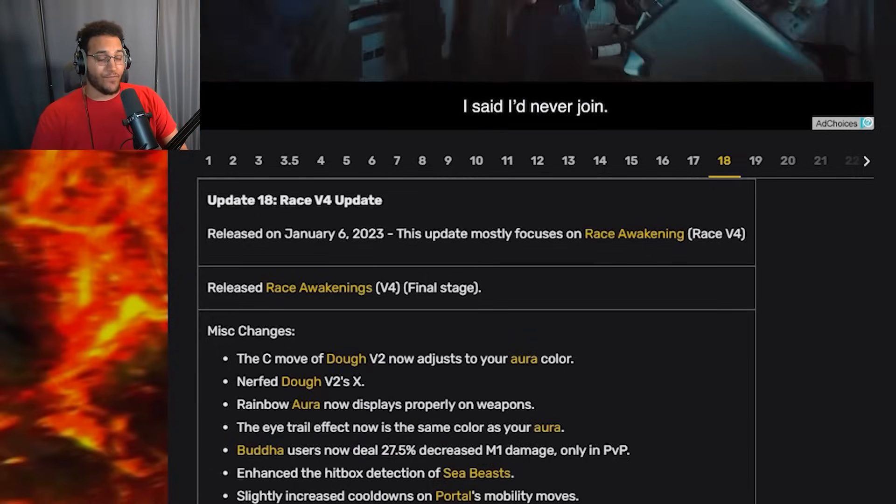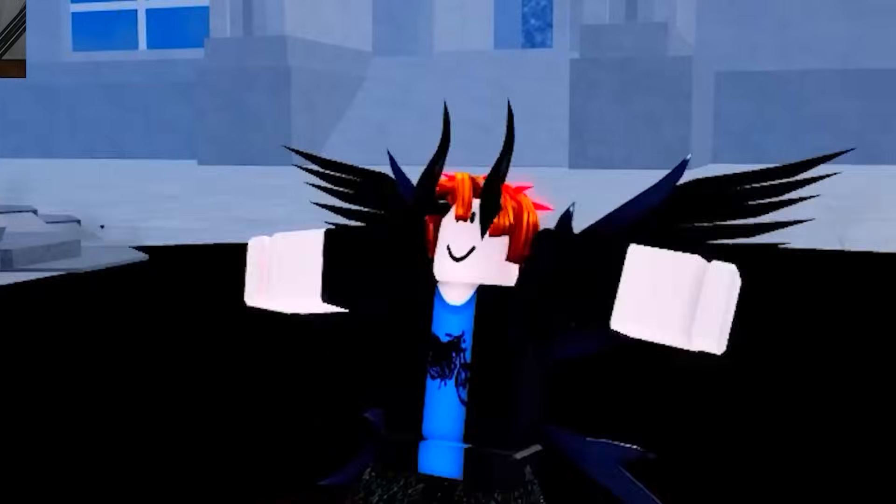Update 18.5: we got the introduction to race V4, which is an awakening for every race in the game that gives special abilities and a bunch of buffs.